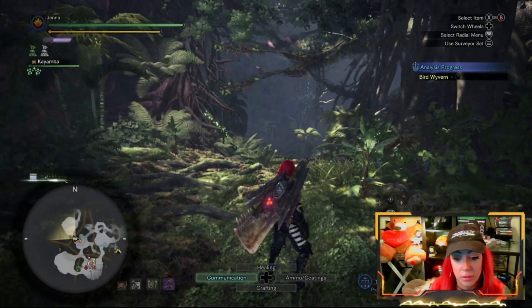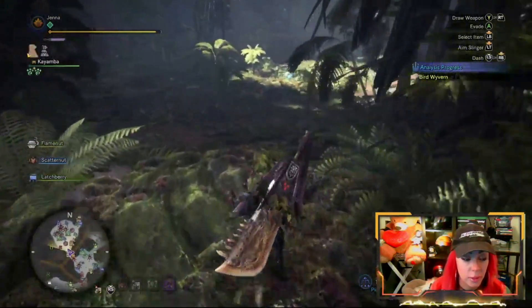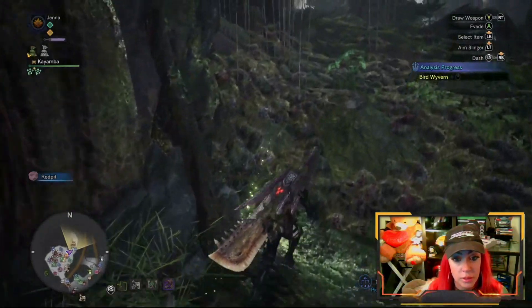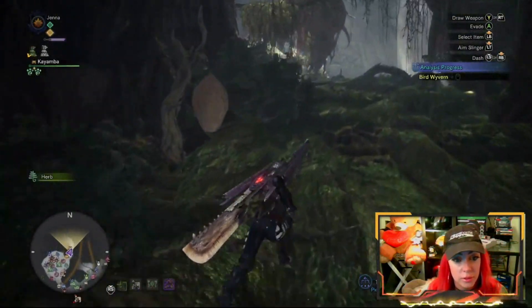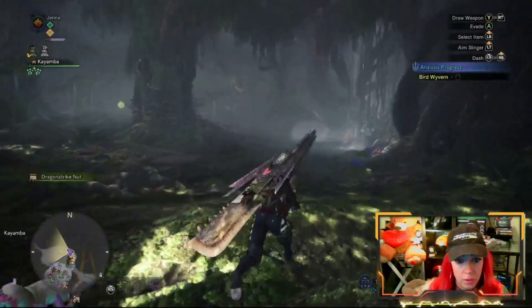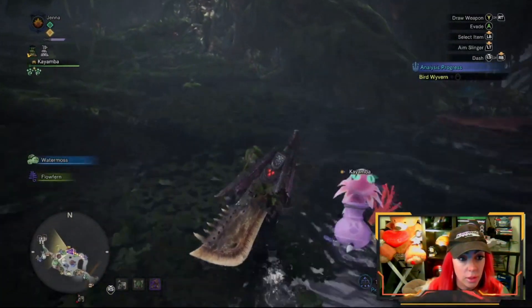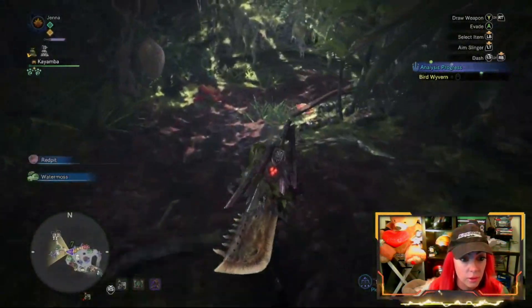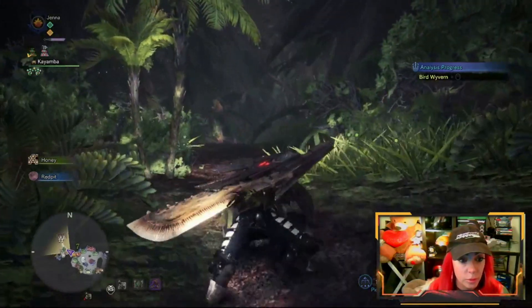I'm going to put on my Ghillie Mantle right now just in case there are some mullies. Sometimes the mullies appear here right around this herb, sometimes they appear up around the corner, and they are in this little underground area also — so that's a place where they can be found.